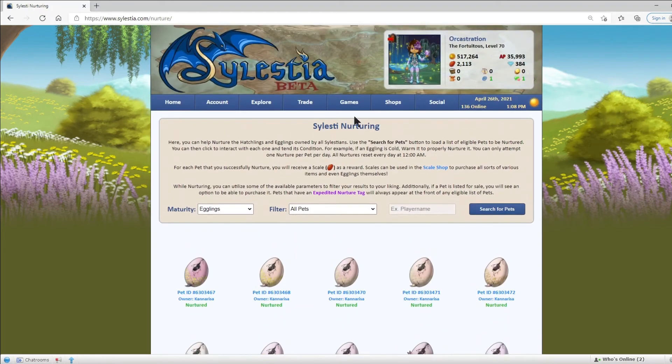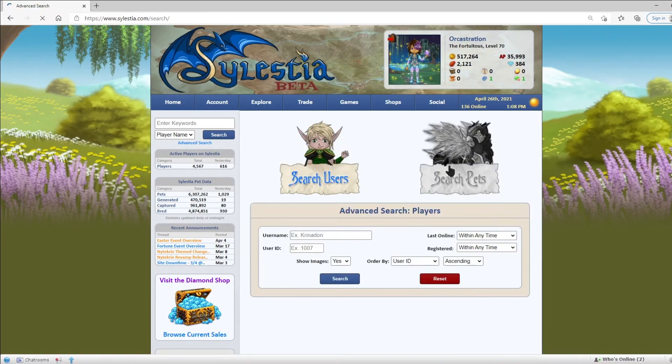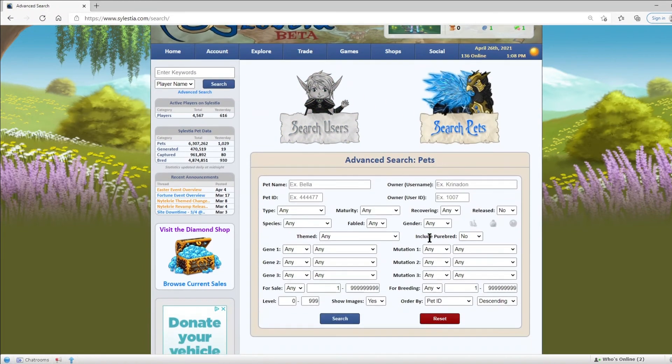There are other ways to nurture. If we go to this screen and go to Advanced Search, you can use these filters to search for pets by species. For example, filtering by species Bubbly and setting maturity to Eggling gives you filtered results — useful during festivals when there are nurturing leaderboards.